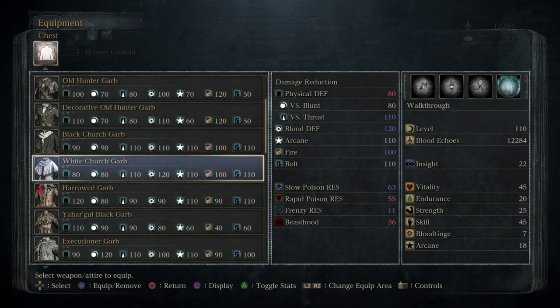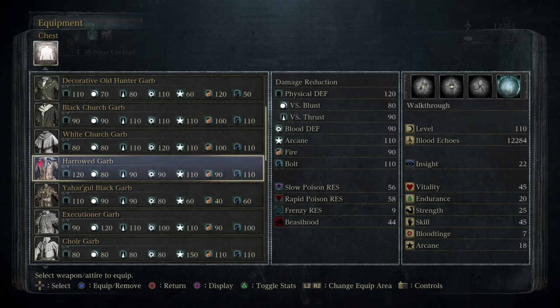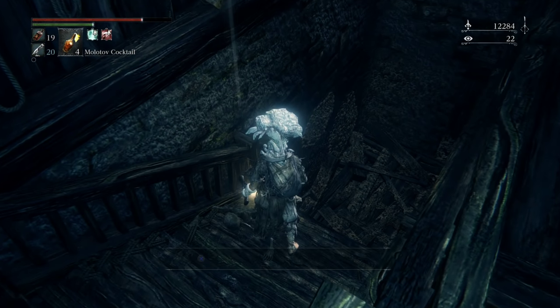120 physical, high blunt, high thrust — it's a really solid armor set that you can't really go wrong with. And it looks pretty cool too. This is Simon's set — the guy that we've been talking to as we've been here. So get that chunk.